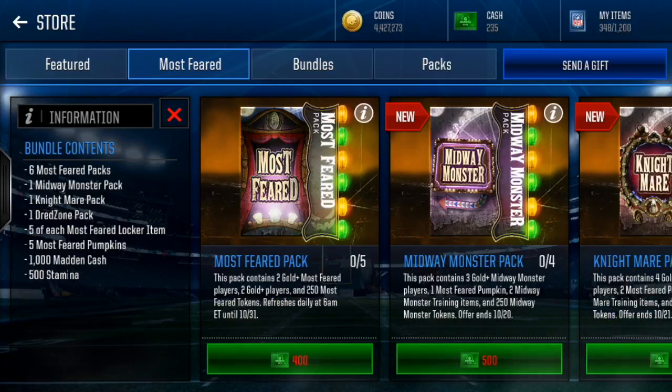This thing is ridiculous, and as you can see it's $30. What you're gonna get: six Most Feared packs, one Midway Monster pack, one Nightmare pack, one Dread Zone pack, five of each of the Most Feared locker items, five Most Feared pumpkins, 1,000 MUT cash, and 500 stamina. You're gonna get a whole ton of stuff in this pack.